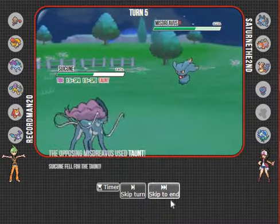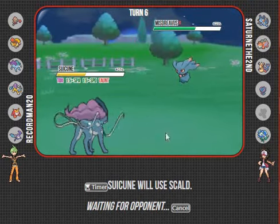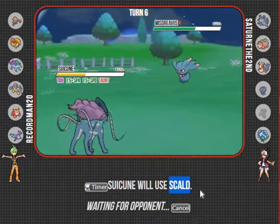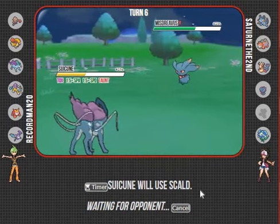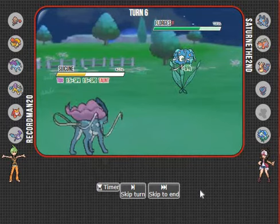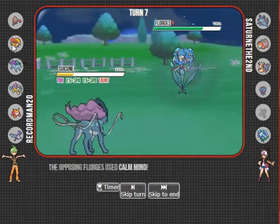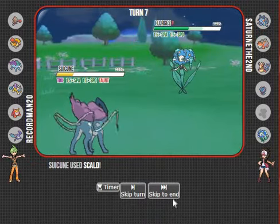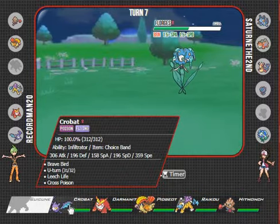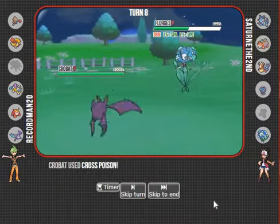This is Will-O-Wisp. He's scared of me setting up another Calm Mind. I do get the burn this time, which is nice, and I can go Crobat. I'm going to get the Cross Poison off and kill the Forretress. Because Crobat is a physical attacker. He ran Stealth Rocks last turn, so I don't want to go into these two. I'll go into him instead.